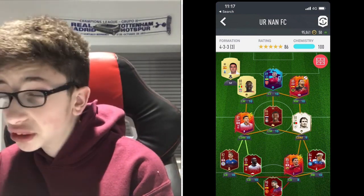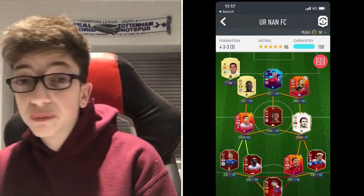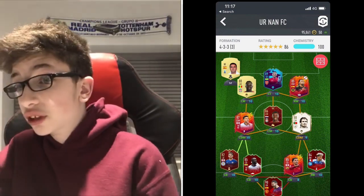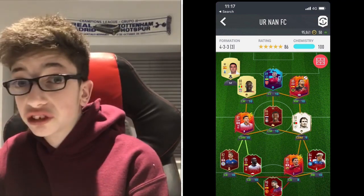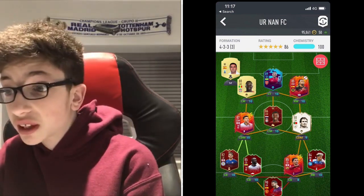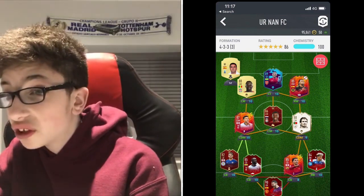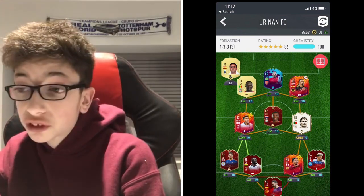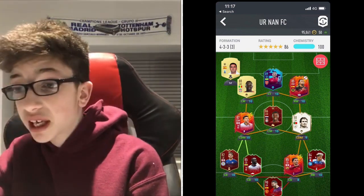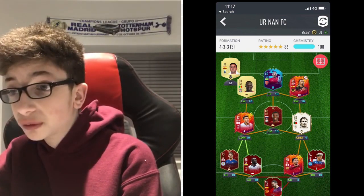The rest is a nice team. Adama Traore — I'm not sure about him. Some people say he's awful, some people say he's amazing. If you like him, keep him — only replace him if you feel like it's a weak link. If you do feel that way, maybe get Salah or a special Sterling at right wing. But if you like Adama Traore, keep him. I'm going to rate that an 8 out of 10. I would replace Ben Chilwell with Robertson, but overall a very nice team.